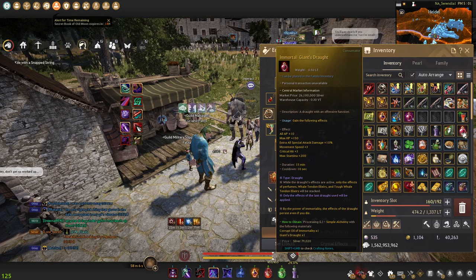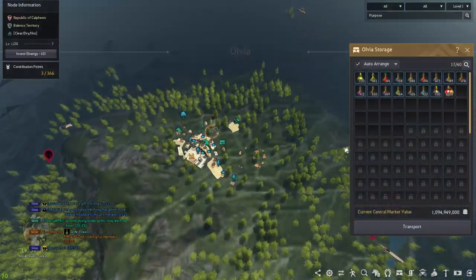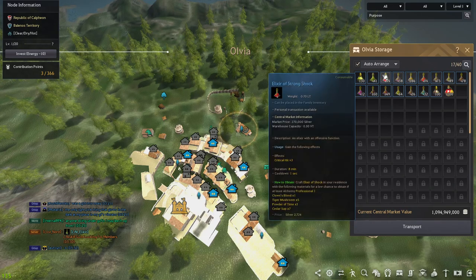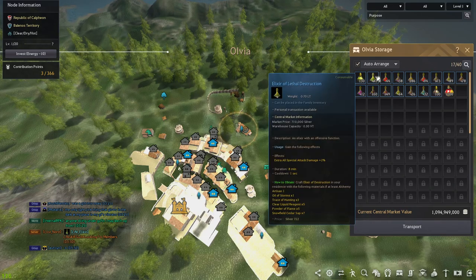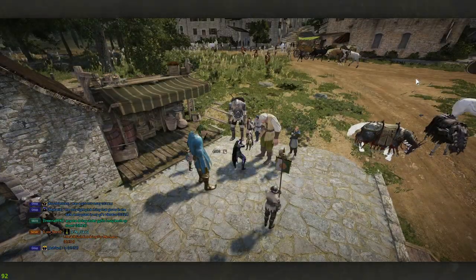If you really want to min-max, Elixirs are better than Giant Straff. Sky, Carnage, Detection, Assassin, and Destruction are the four most important for damage. You can get a total of 17% back, air, down, and crit damage from elixirs, compared to only 10% from a Giant Straff. That's a huge damage increase — super strong.